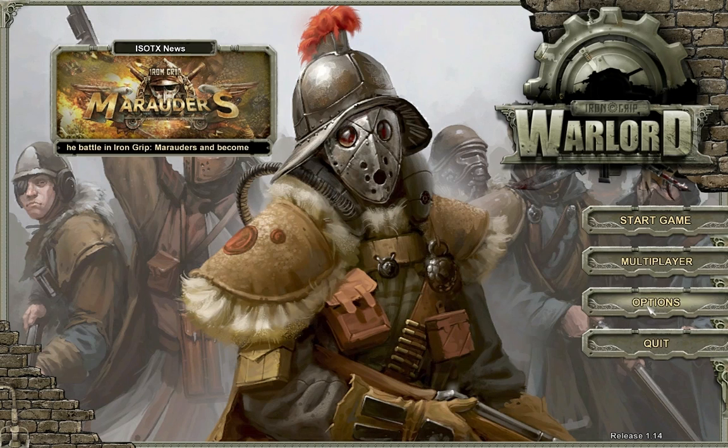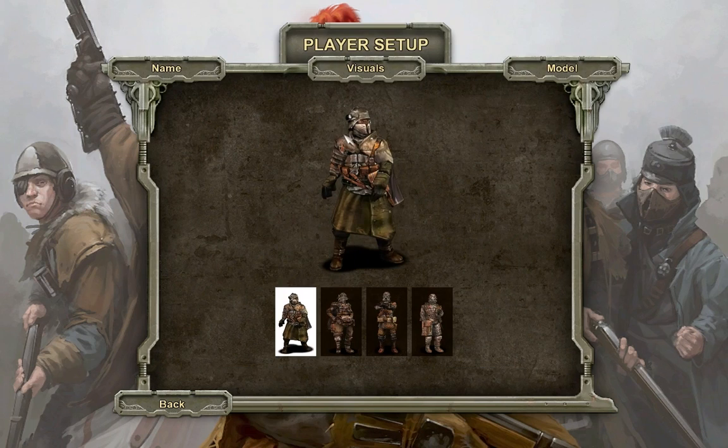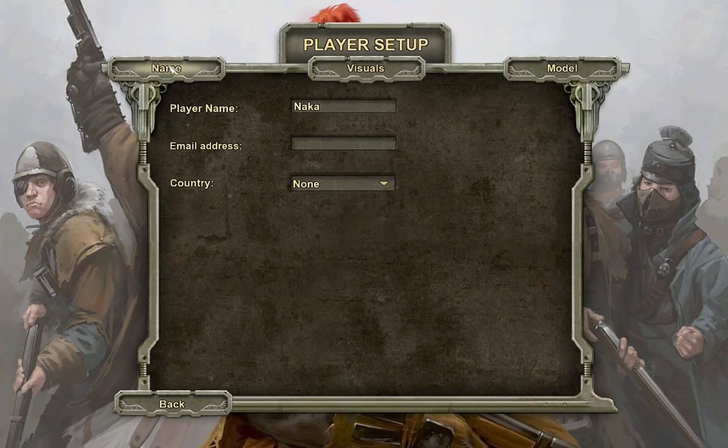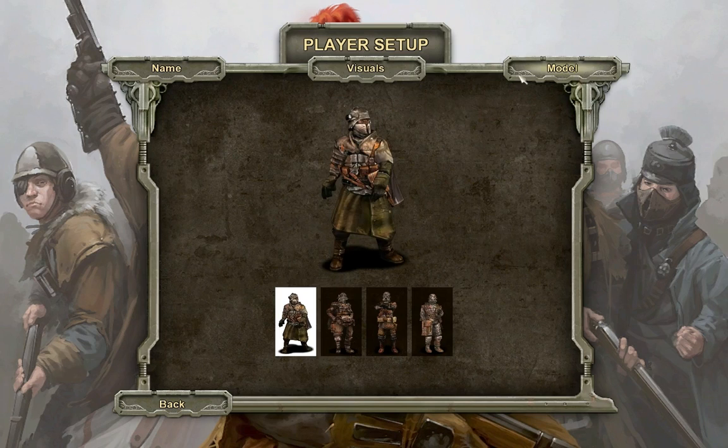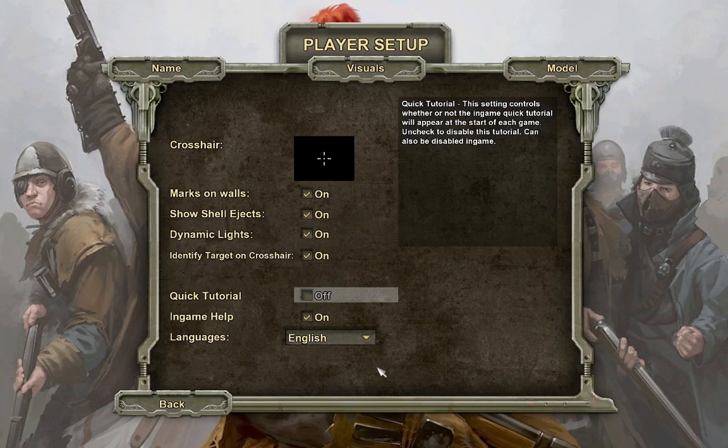They've kind of been playing already, but I'm just taking a quick look into options. Player setup — you can choose what you look like, kind of neat. Put your name in, change things like what your crosshair looks like. That's a neat looking crosshair. Quick tutorial and in-game help — I'm going to go ahead and turn off the quick tutorial. All it is is when you start a match, it gives you like five, six, seven pages of things to look through to give you a quick rundown of what's going on.